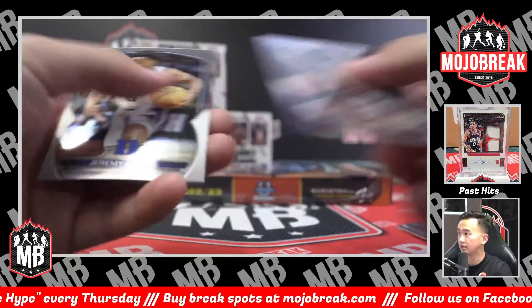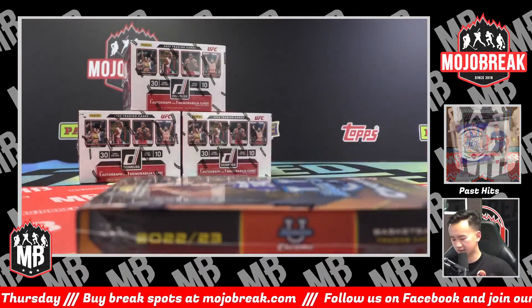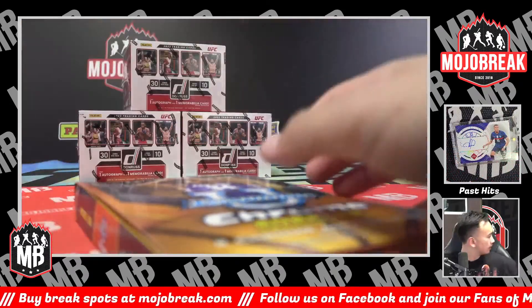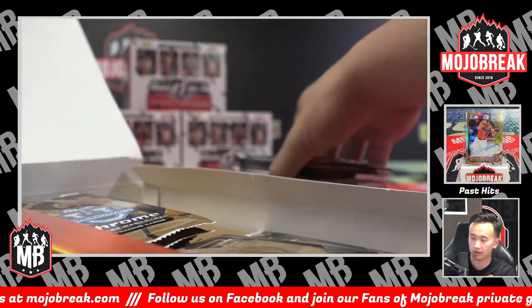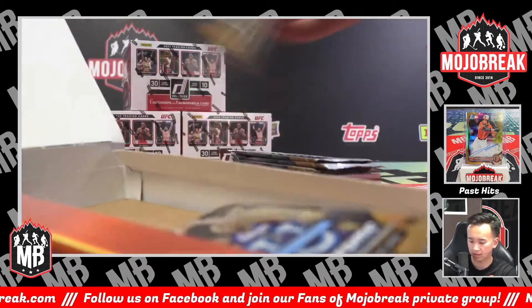Purple shimmer Race Thompson. That's a good box — Caitlin Clark refractor, got a big kahuna, got two autos. Victor Wembanyama, Scoot Henderson, Brandon Miller — none of those guys have popped out in terms of autographs yet. But that was a pretty solid box.